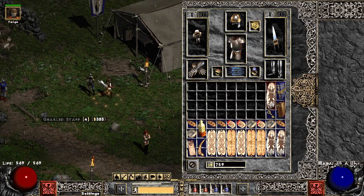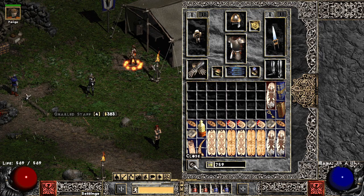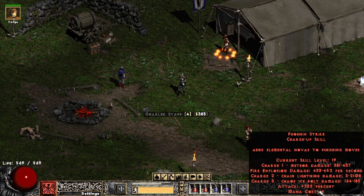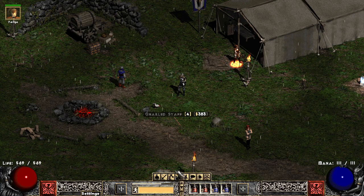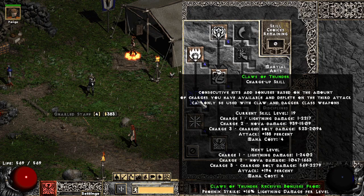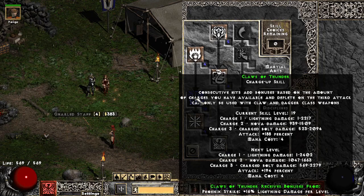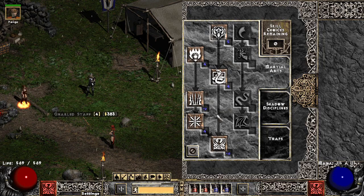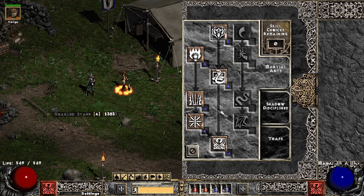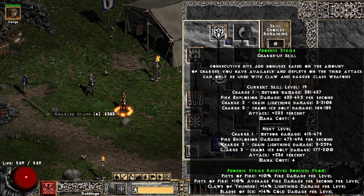Hey everybody, how are y'all doing? This is my martial arts build. I surrounded it with Phoenix Strike — that's gonna be the main targeted skill I'm gonna use. I went a little heavy on the lightning because I really like the way it looks when it goes around. The animation of the scale looks really good to me.